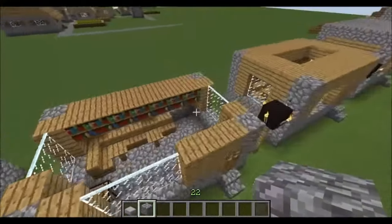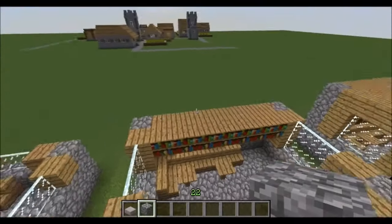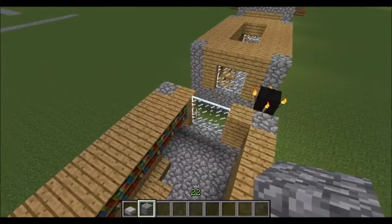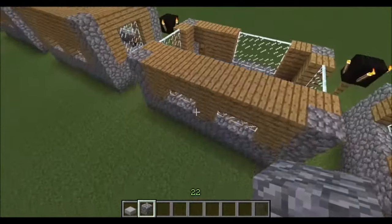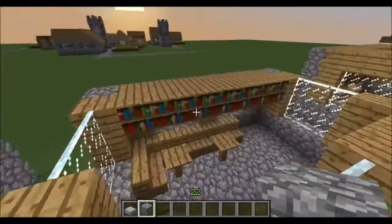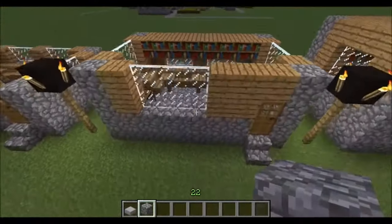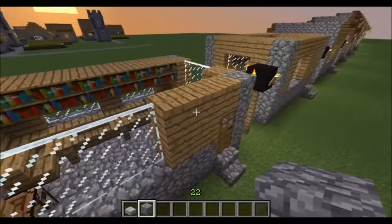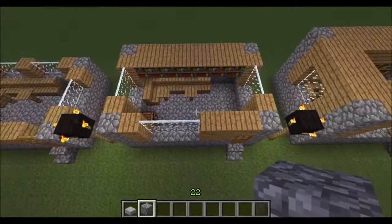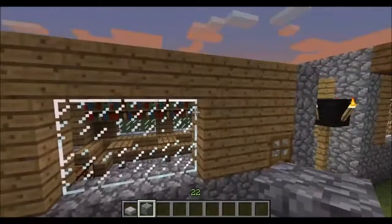On the next layer we start implementing the bookshelves. First, bring the corners up with cobblestone again. On each of the ends bring your glass windows up another level, and across the back wall above the windows we want a whole strip of wooden planks — that allows us to put the bookcases on the front of them. Also bring the front window up another level and fill in the top of the door and the rest with wooden planks. Let me get a view of that from above again.